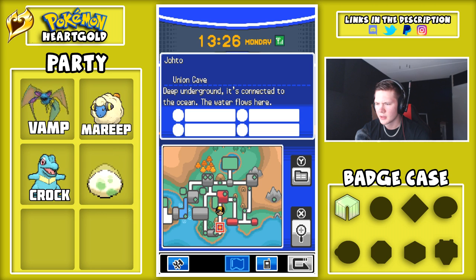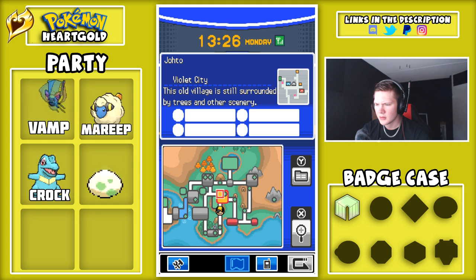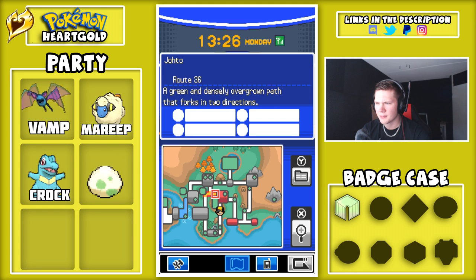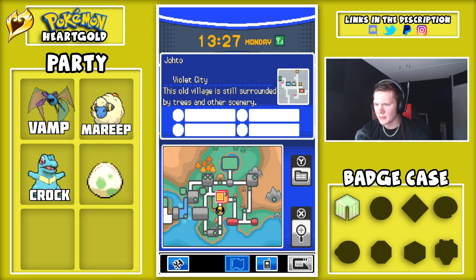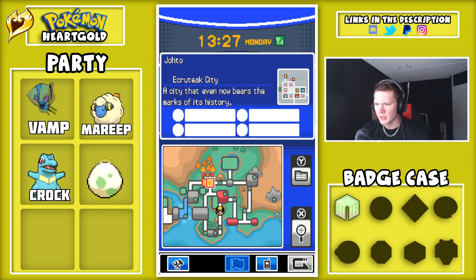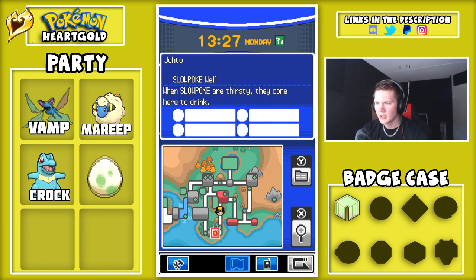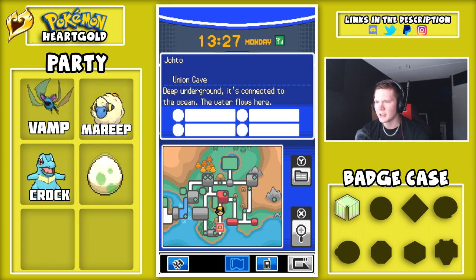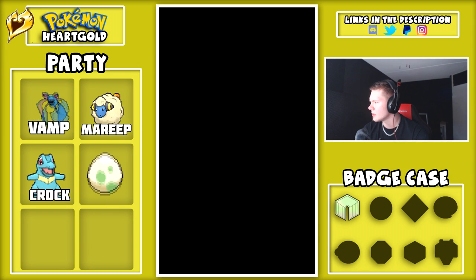We are going towards Union Cave. Wait, did we get Cut even? Ruins of Alph — we've been here. This is blocked by the Sudowoodo, so we can't really go towards Ecruteak City. That's how you pronounce it. Oh yeah, we have to go to Azalea Town. We got the Slowpoke. I know where we are, I know what to do guys, don't worry.